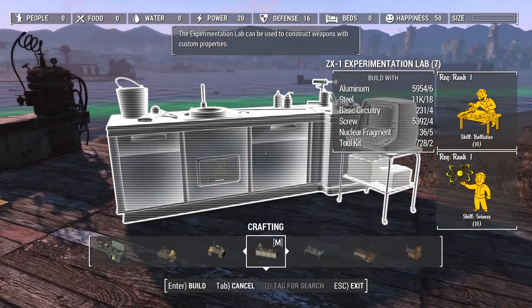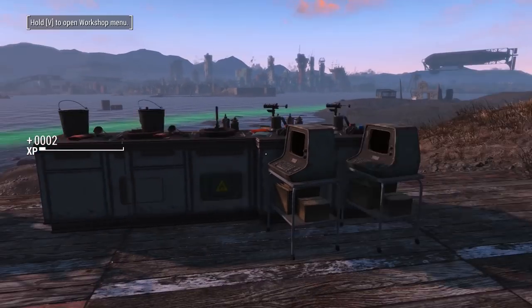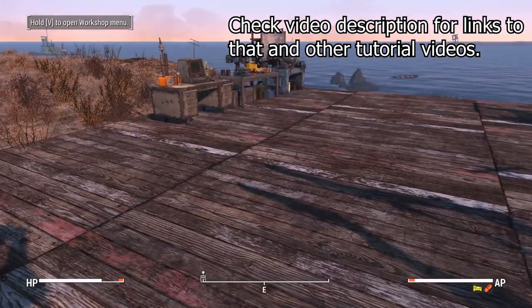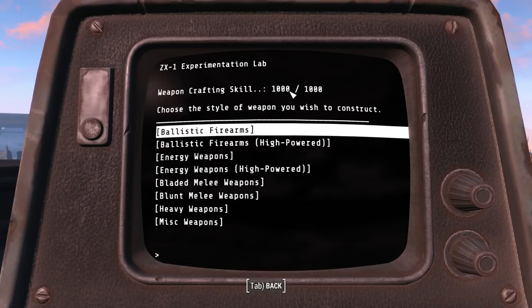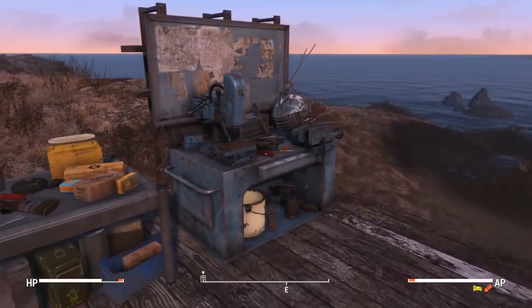You're not going to be able to make this right away, but you will want to make the ZX-1 Experimentation Lab as soon as you can. I have an entire video talking about how to use this, but the basic premise is that you find weapons, use this interface to reverse-engineer those weapons, and you can then craft those weapons. You'll also have a new weapon crafting skill that you earn by deconstructing weapons, reverse-engineering weapons, crafting them, or by making special items called weapon tinker kits — those also give you quite a bit of regular experience. You craft those weapon tinker kits over in the Tech Lab.